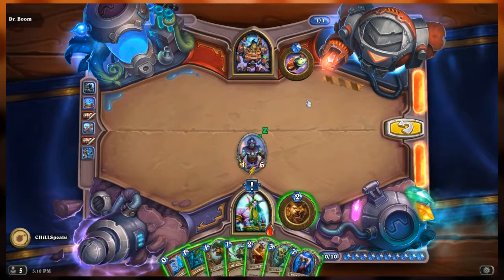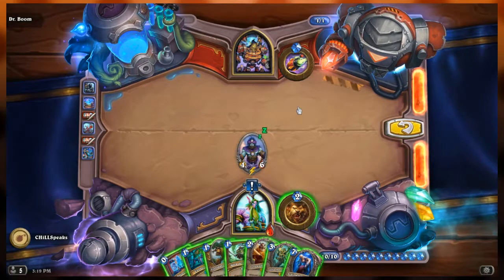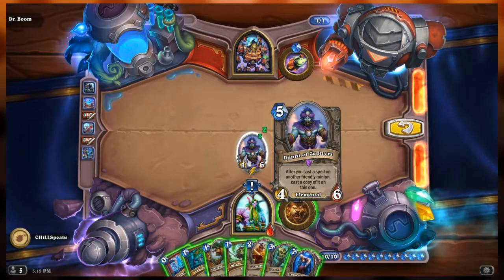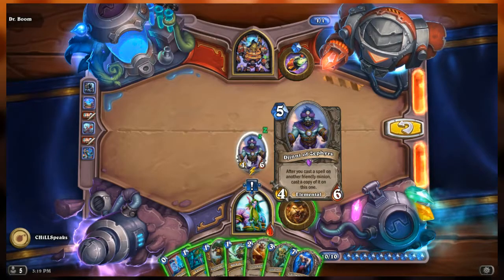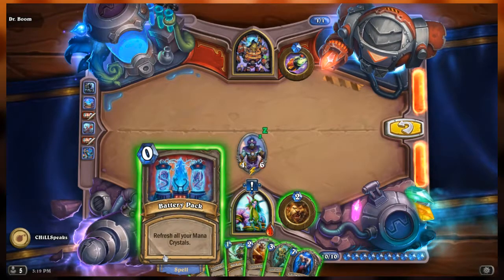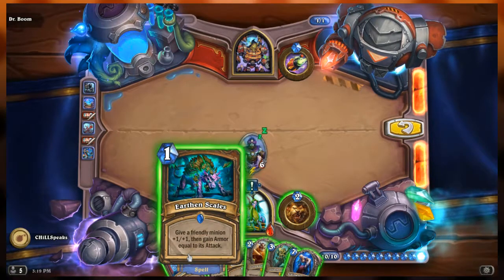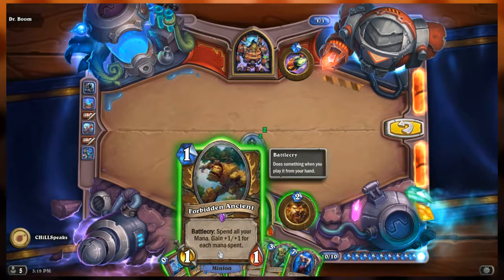Next puzzle. Dr. Boom's side of the field is empty, hand empty, deck empty. Our side of the board has the Genie of Zephyrs, a 4/6 elemental that reads 'after you cast a spell on another friendly minion, cast a copy of it on this one.' Whatever spell we put on something else also happens to the Genie. Our hand includes Battery Pack (refresh all mana crystals), Earthen Scales, Forbidden Ancient, Mark of the Lotus, Lord Jaraxxus... wait, Lord Walcott Cho - 'whenever a player casts a spell, put a copy into the other player's hand.'